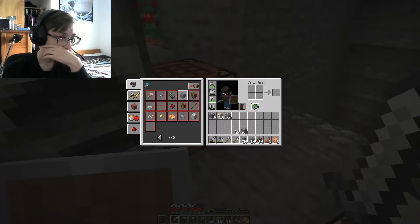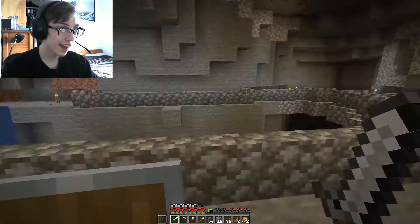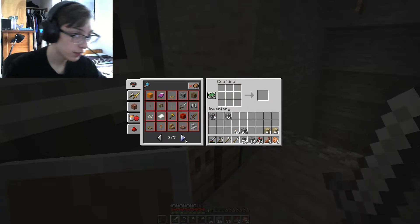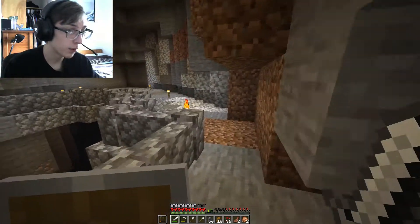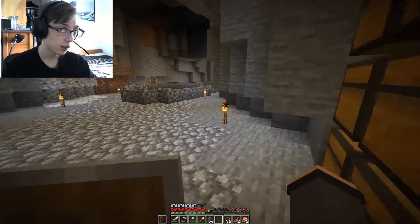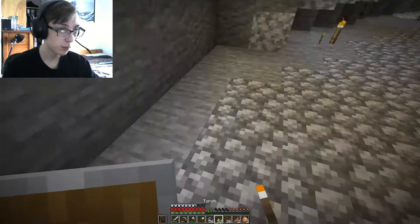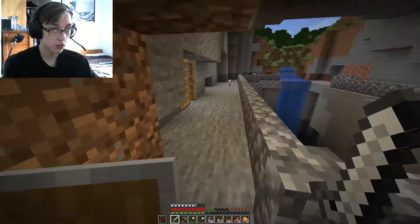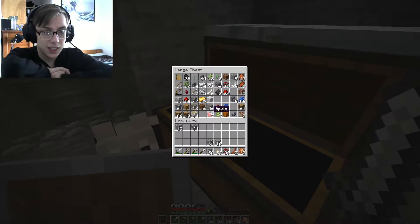I'm probably gonna have to reopen — yeah, let's reopen the game. Okay guys, so now we have a crosshair, a cursor, so we can actually see what we are doing. Let's go to chests and just make sixteen. That's actually probably more than enough — there's gonna be eight rows, and I think eight rows is perfect for what we are doing.